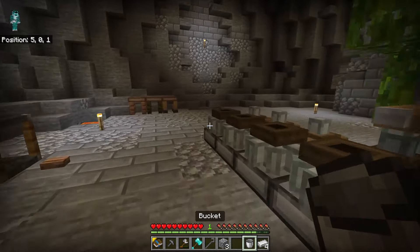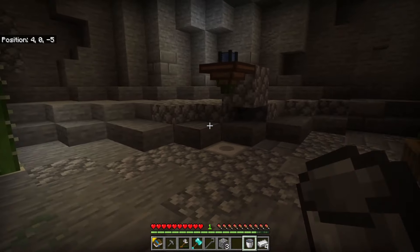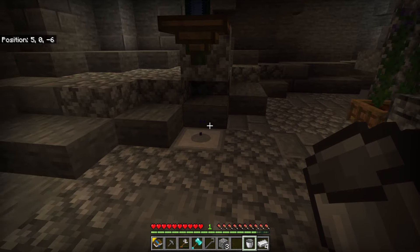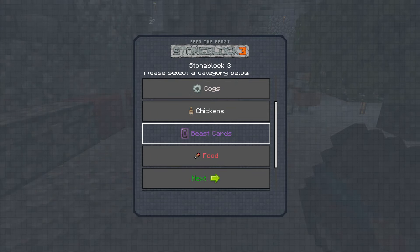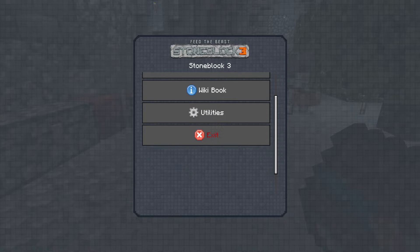Let's refill our bucket and throw that in. I'm 99% sure this was a thing. I'm also trying to remember what other blocks it converts — it does mention it'll be in the wiki book, but I've got a slightly early version of the pack and it doesn't actually show what blocks convert into what.